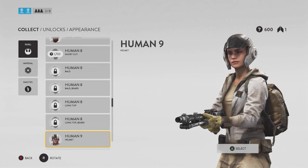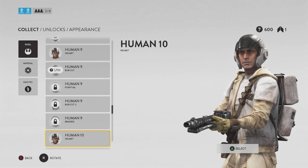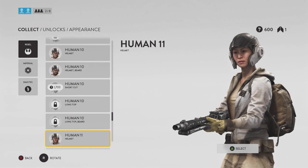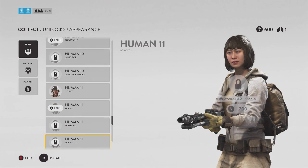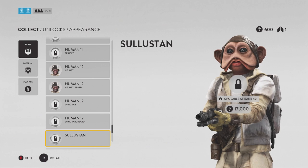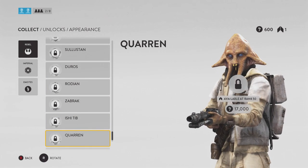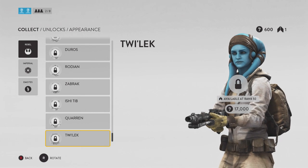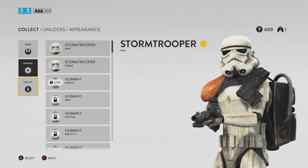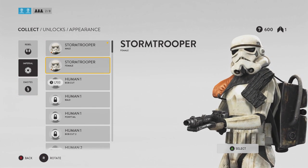Let me break it down for y'all: when you want to get your unlocks and equipment set up, go with the E11 or the DL44, a jetpack, explosive shot, and either an ion torpedo, homing shot, or barrage. A lot of people go with barrage because it's easier, faster, and quicker — you can switch guns, bang bang, switch back to your primary with explosive shot, and literally take out four to five people. Multi-kills, it's crazy.